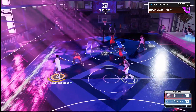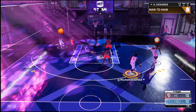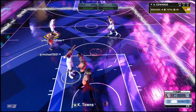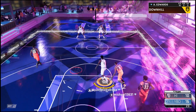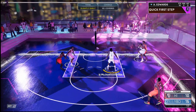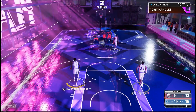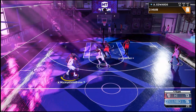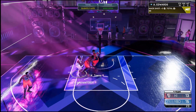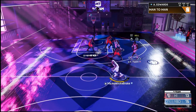He hits dribble moves well. Green up! I should have lost this game but my opponent isn't that good. I hate how they ruined Gilbert Arenas — he was a bucket in 2K19 and 2K20. I really can't tell if it's the jump shot or the badges — that's the question.